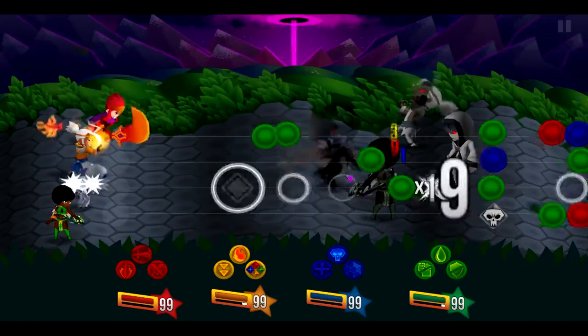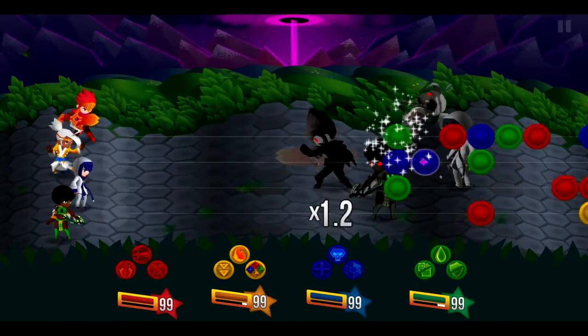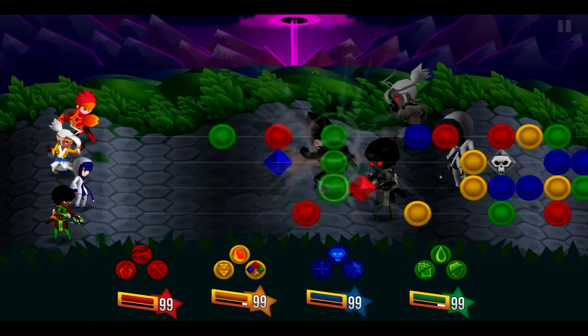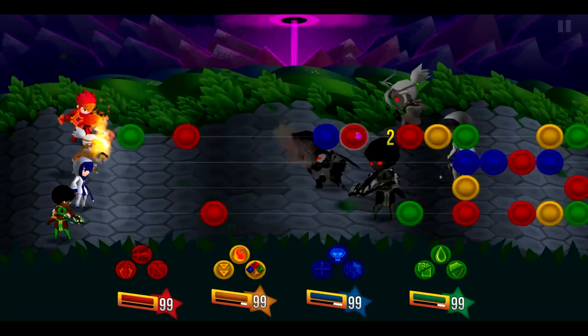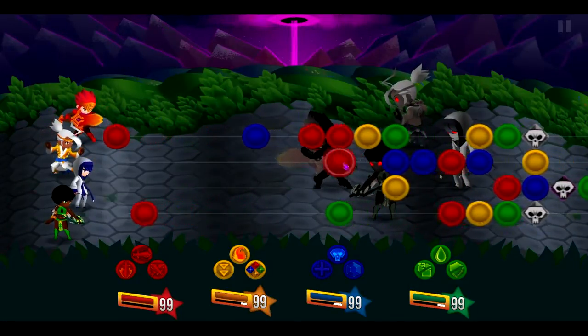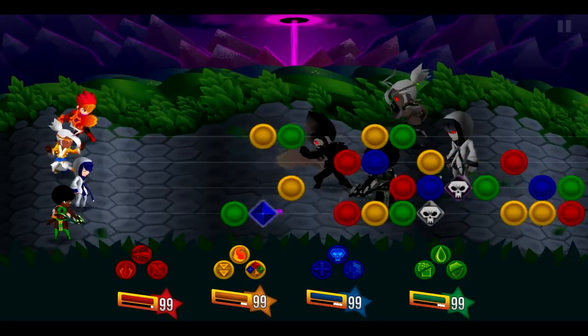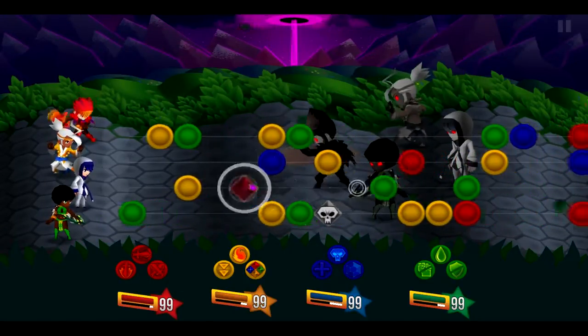You're given a fighter, a rogue, a mage, and a healer — just to deal with that whole fantasy trope and make everything feel more familiar. A color corresponds to each party member: red representing fighter, blue representing cleric, yellow representing mage, and green representing the archer. Dragging these around the fate stream is pretty easy, and matching them by threes turns the circles into a diamond, called a striker, which allows you to attack the enemy.